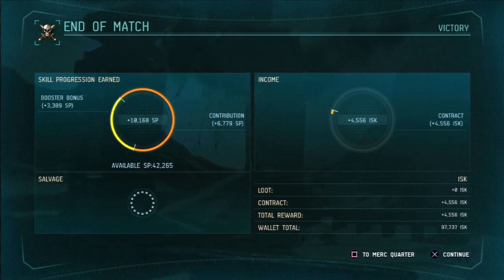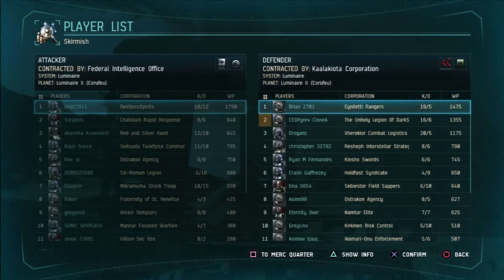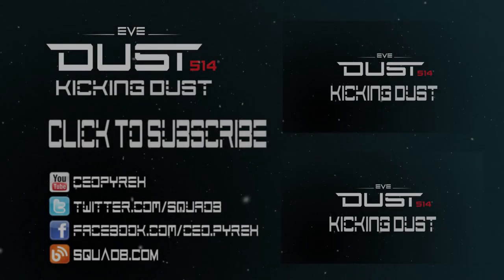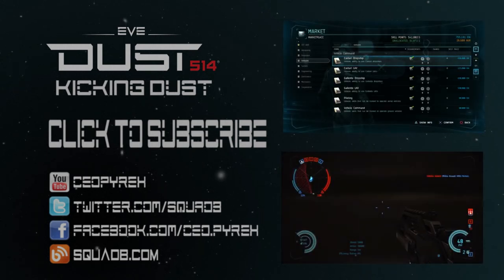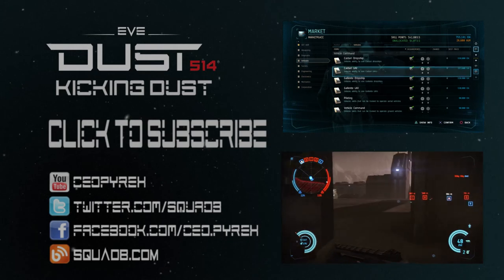That was a good fight — 10K skill points, pretty decent. Look how much ISK I got — that's a dropship's worth of ISK right there. I got 16 kills and six deaths. The KD ratio really doesn't matter because it's more about the war points and how much fun you had. This is an amazingly fun game and I hope you enjoyed that. See you next time.